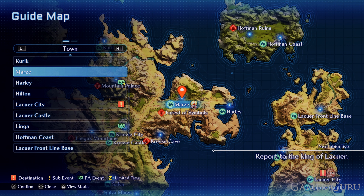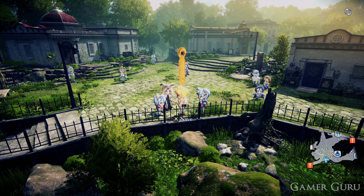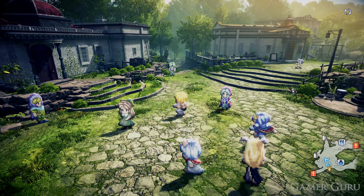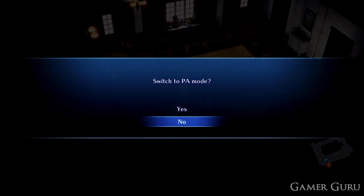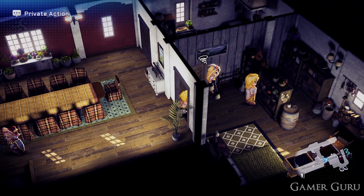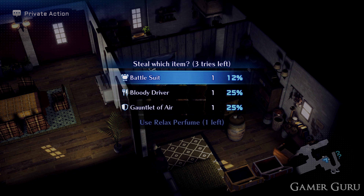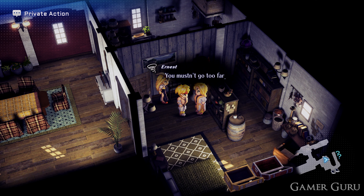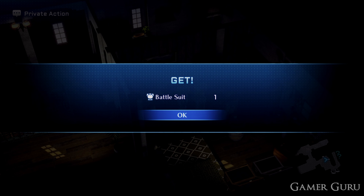The first battlesuit we're going to find in the town of Mars. As soon as we get to Mars, very important - save your game before attempting this. Once you've saved, go inside the eldest house here in Mars and press the square button to go into PA mode. Once you're in PA mode you'll see Ernest here by the library. We're going to pickpocket our own teammate - yes, we're going to pickpocket Ernest and we have a chance of getting the battlesuit. This is why it's so important to save beforehand, because if you don't pickpocket him successfully the first three times you will miss out on the chance to get the battlesuit. So if you don't get it, simply reload your save and attempt it again until you steal the battlesuit.